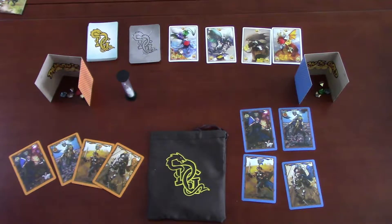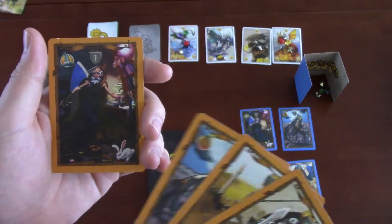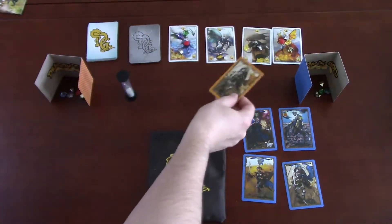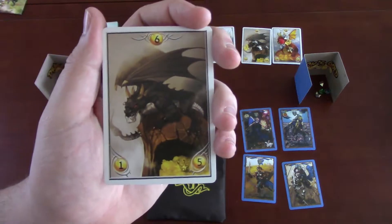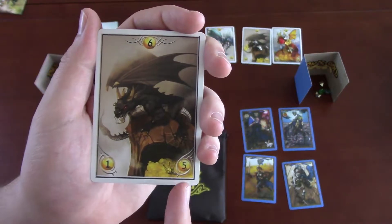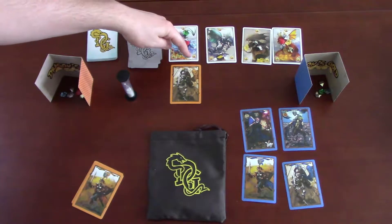On your turn you choose one of your four heroes: a wizard with attack power one, a thief with attack power two, a female knight with attack power three, and a male knight with attack power four. You choose any one of the dragons to attack. Each dragon card shows three important numbers: the bottom-left number shows how much treasure is revealed when the dragon is flipped over, the bottom-right shows hidden treasure revealed after you defeat it, and the center number is the dragon's health.